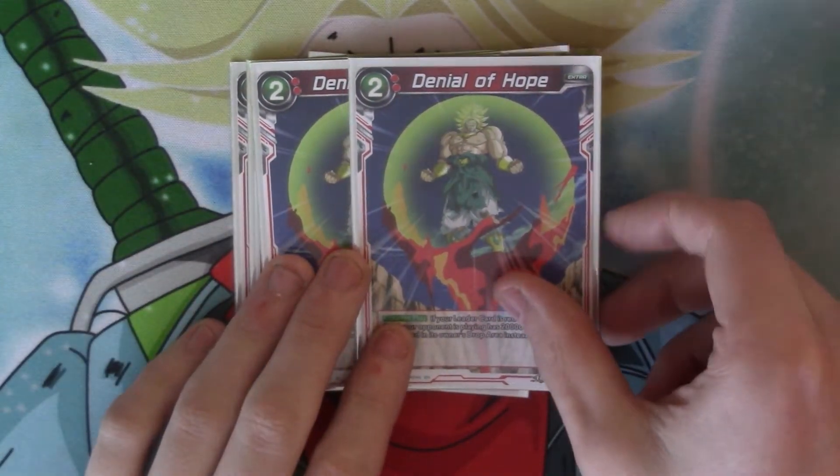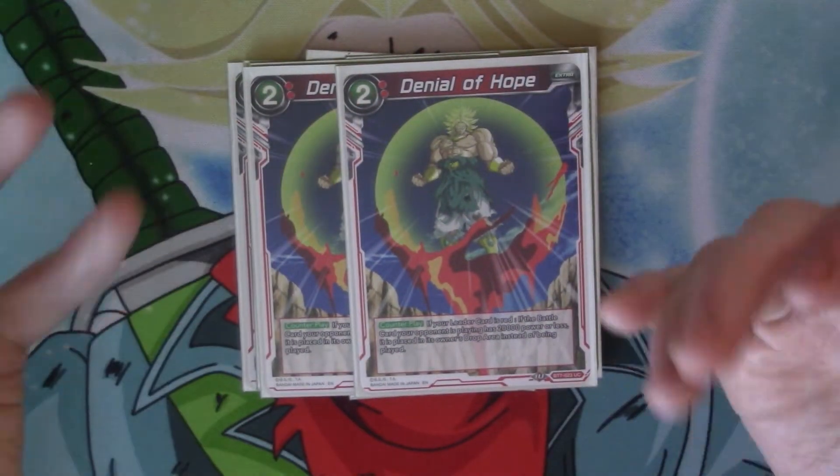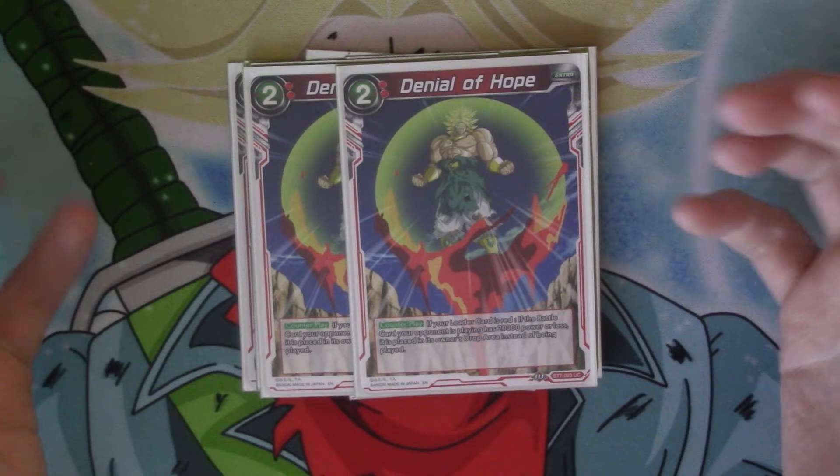The next card we've got is Denial of Hope. This is one of the new counter cards that came in set seven. The counter play — your leader card is red — if it's a battle card your opponent is playing and it's got 20k or less, it goes straight into the drop instead of being played.